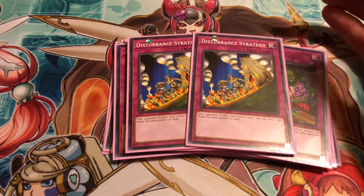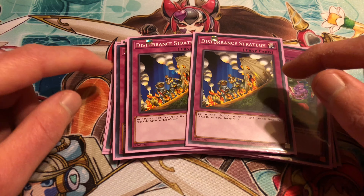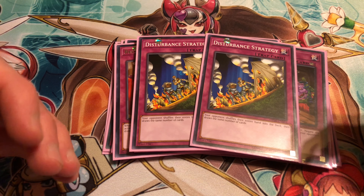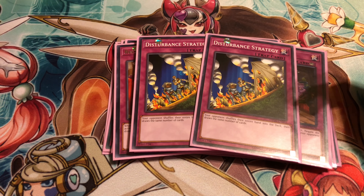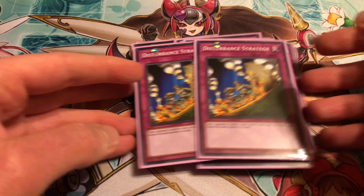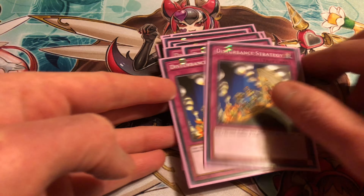For the last card, we have two Disturbance Strategies. It helps with Droll and Lock, helps getting your opponent to shuffle back their hand and draw new cards. If you can use Present Card then this, that's 10 cards right there, so that's 5,000 just with one Greed. The deck can do some really dumb plays, but it just depends on what you have. So that's it for the main deck.